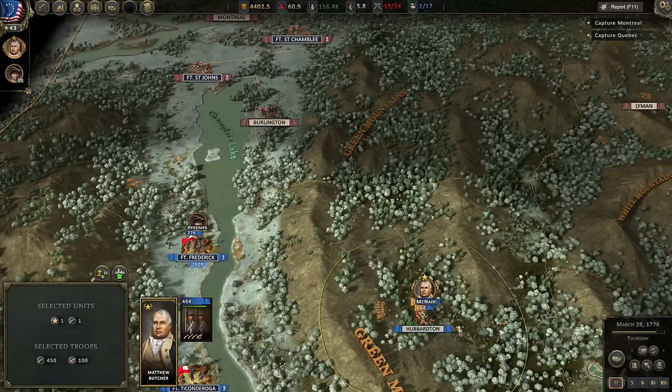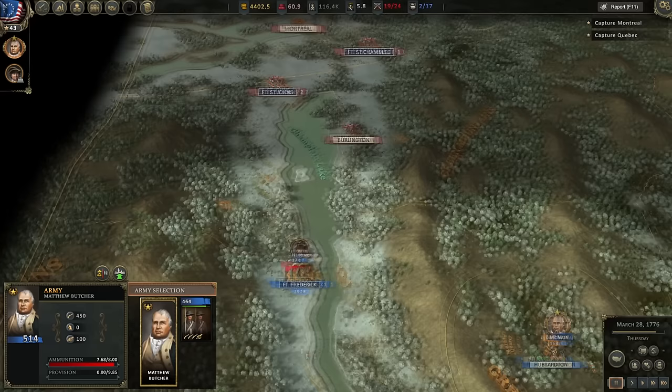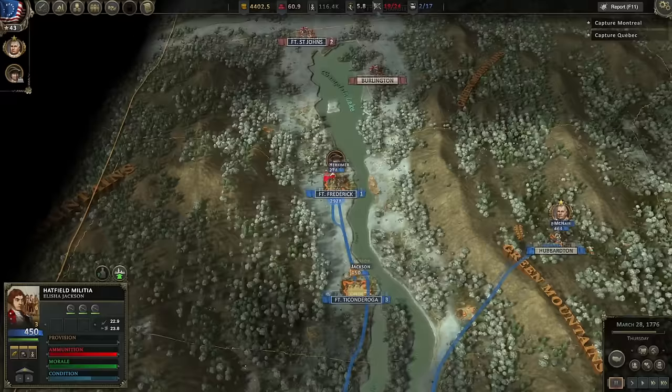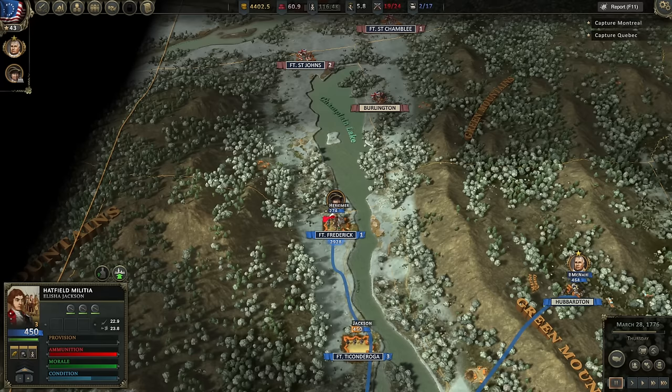We'll send a regiment of militia out that way. Benedict Arnold's going to send the remaining force — about 2,900 men — up to Fort St. John's, where I believe there are about 1,100 British troops. So we should still be able to outnumber them nearly two to one. We'll also send 450 militia north from Fort Ticonderoga to more than replace, at least in manpower terms, the regulars we're pulling back to re-equip.